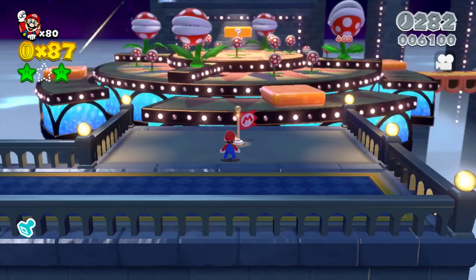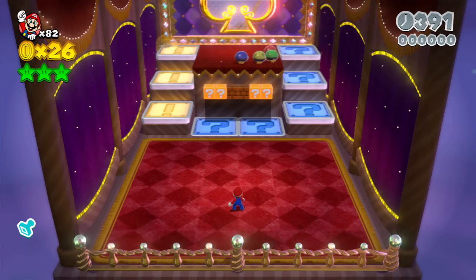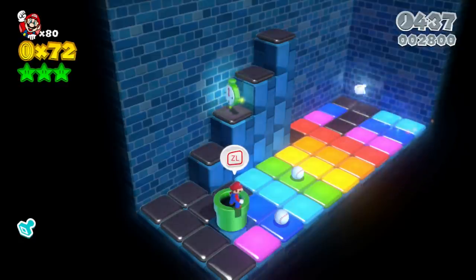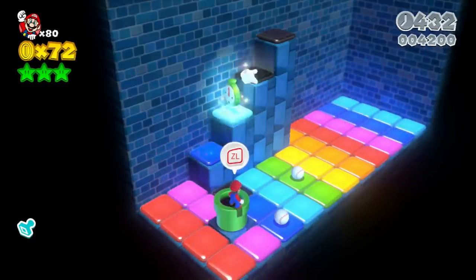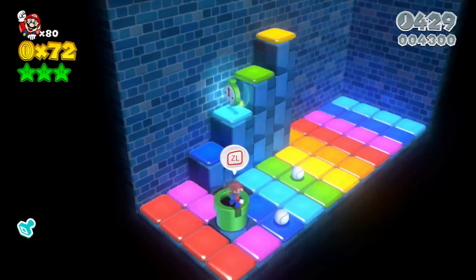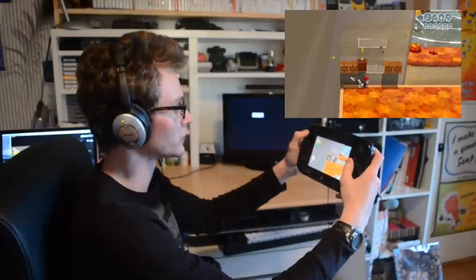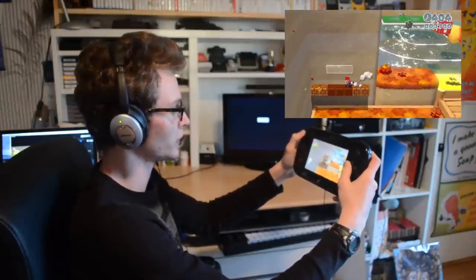Nintendo has gone guns blazing with the Wii U's GamePad gimmick for Super Mario 3D World, letting players stun enemies, discover secrets, break blocks, and more by interacting with the touchscreen. This concept is very good in theory, but in practice it diverts attention from the main screen, and by the time you focus on getting everything done with the touchscreen, you may as well have just done it traditionally. Fortunately, the game allows players to blow into the GamePad's microphone to reveal most secrets, which streamlines the treasure-hunting process while making it less distracting.